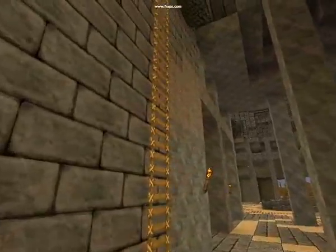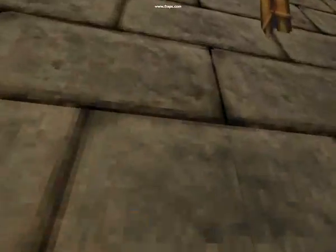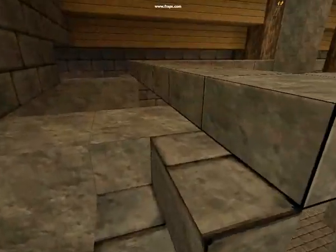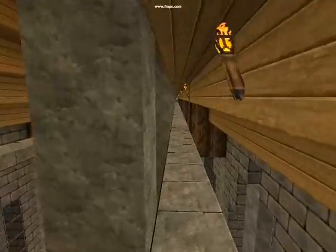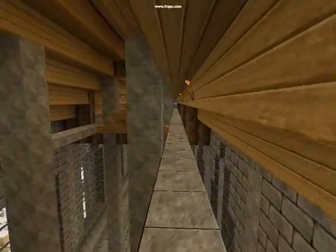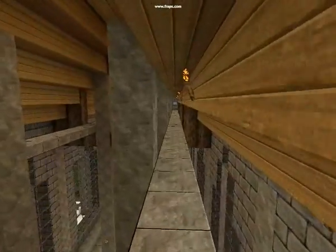Go up the stairs, go up onto the roof, and here we have the corridor on the top of the nave and the beams.